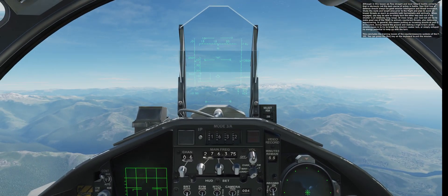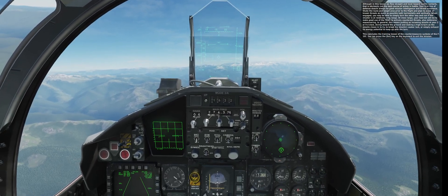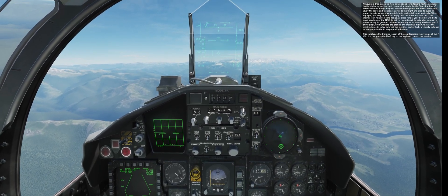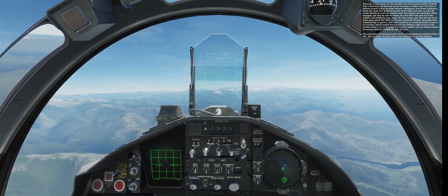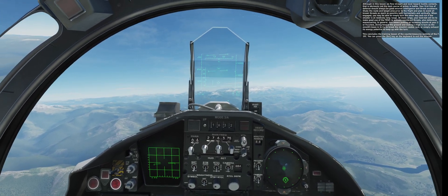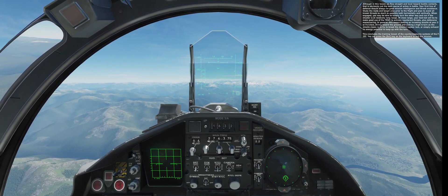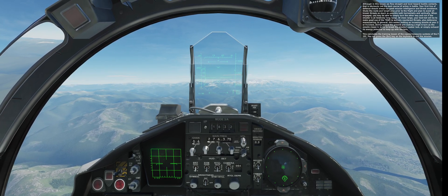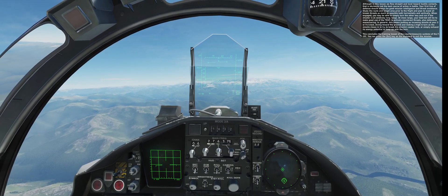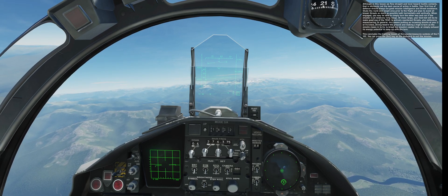Although in this lesson we flew straight and level towards hostile contacts, that's obviously not the best course of action in battle. Your first line of defense should always be good mission intelligence and threat avoidance — study the route and target area prior to the flight and plan to avoid all known threats as much as possible, both horizontally and vertically. When engaged, you may be able to simply turn and run if the shooter is at long range. At close range, your best bet is to make good use of the TEWS to actively counteract threats, plus defensive maneuvering — putting an incoming missile at your 3 or 9 o'clock, diving towards the ground, and making a high-G turn as the missile closes in to break the missile's seeker lock or exhaust its energy.